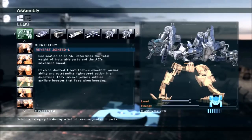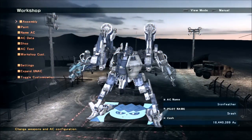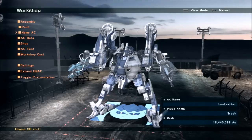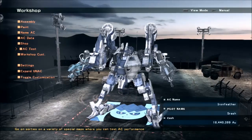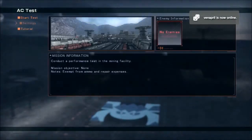For alternate leg types: medium and light reverse joint legs handle these heat cannon arms very well. Heavy reverse joints can do it but it doesn't work quite as well. Heavy bipedals can do it pretty well because they can use their bulk and speed to run in and keep going, but they're also kind of vulnerable to attacks at that point.